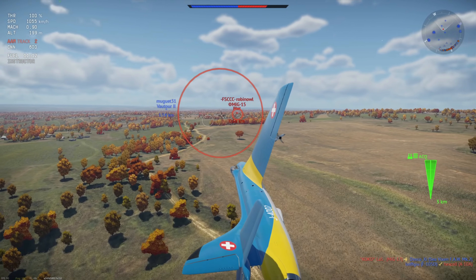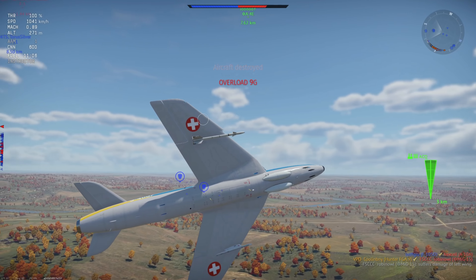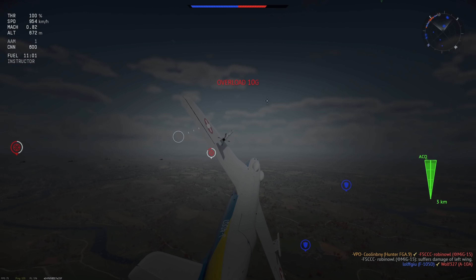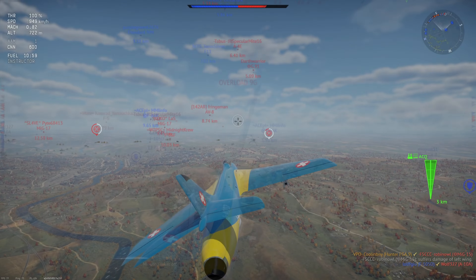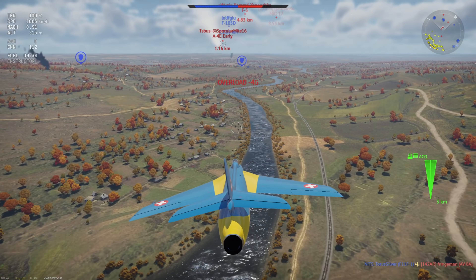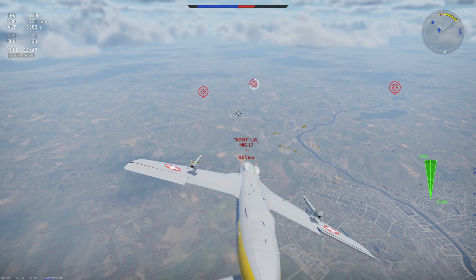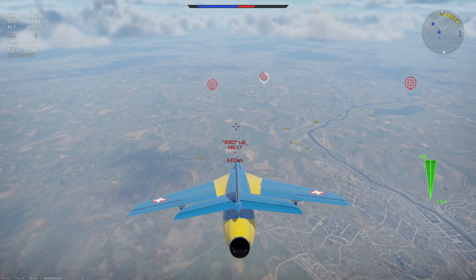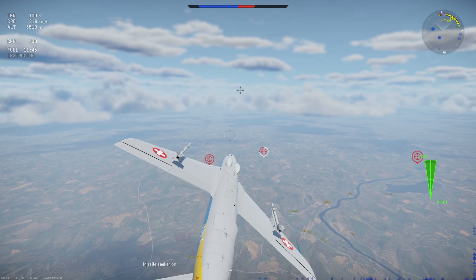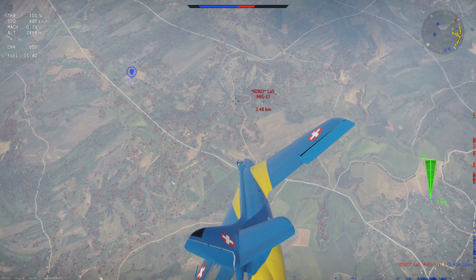The FGA9 is among the fastest and best-accelerating planes without an afterburner. For example, if you're diving in on a MiG-17 and he turns on you, you'll likely speed away with no issues as he loses most of his speed while you don't. Because of its tremendous energy retention, you'll need to ensure good G-force resistance and stamina in your pilot, as this plane pulls extremely hard and has wings that can take the strain.